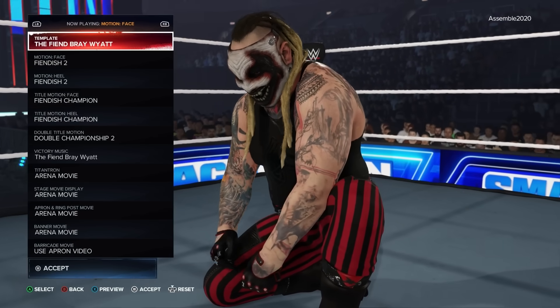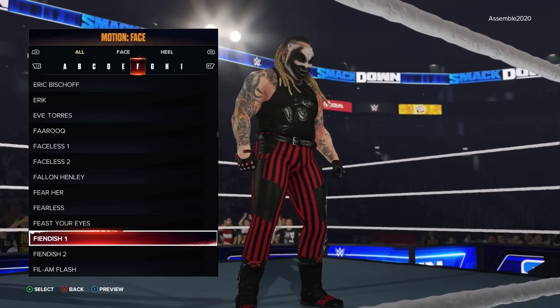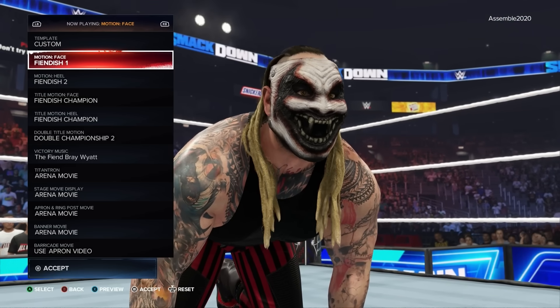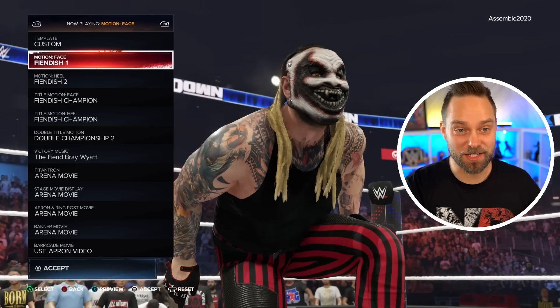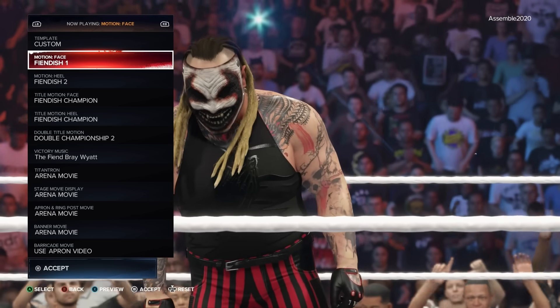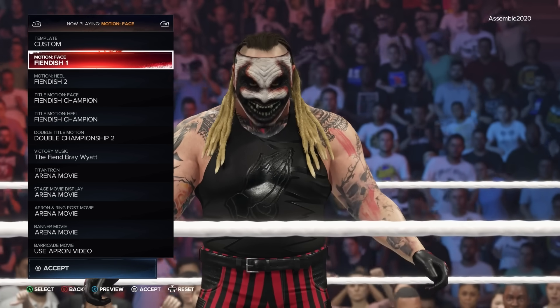Another fun alternative is with The Fiend - you actually have two Fiend victory motions in the game. You have Fiendish One and Fiendish Two. Change it over to Fiendish One and you get a really cool alternate victory motion for The Fiend Bray Wyatt. I'm really excited to see what they're going to do with Uncle Howdy - the potential for a new faction and Wyatt Family stuff is going to be pretty entertaining. I might actually play as Uncle Howdy in the game this year.